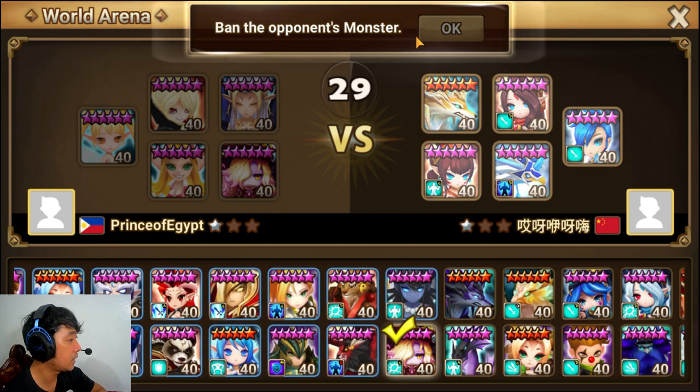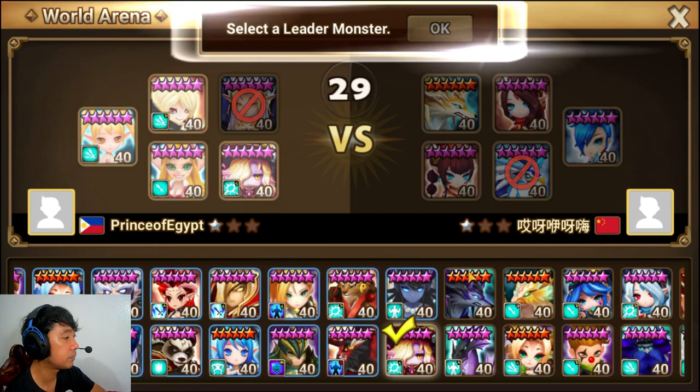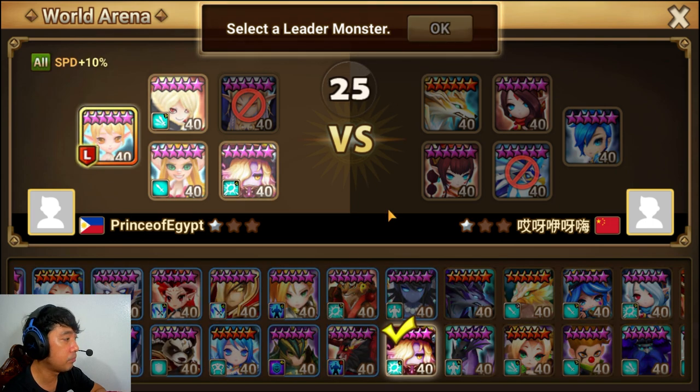We will pick a speed lead and Coco, and ban Sigma Rose. The opponent lets Coco into the battlefield so let's go. Coco is at 140 speed with Violent and Will runes, and the opponent has no speed lead, so I think we go first.